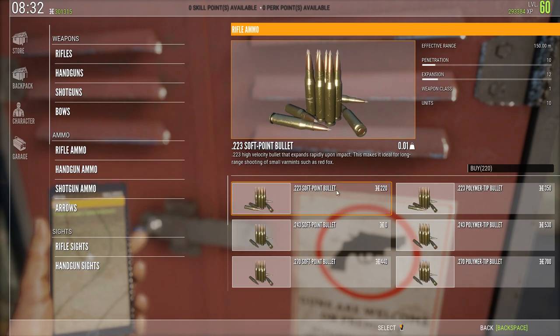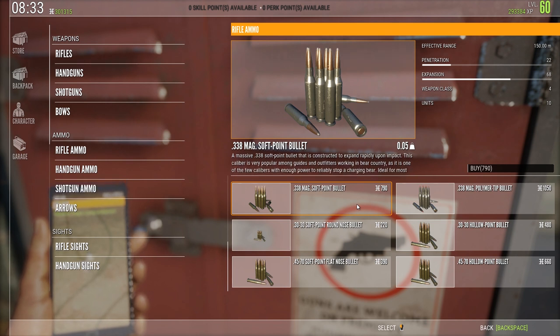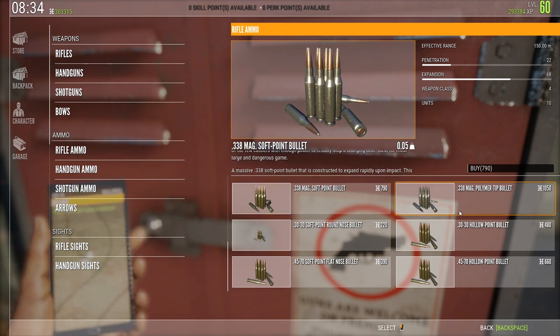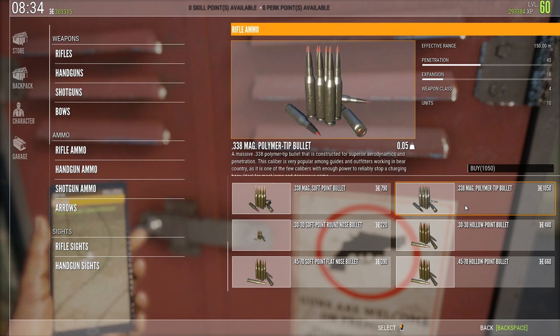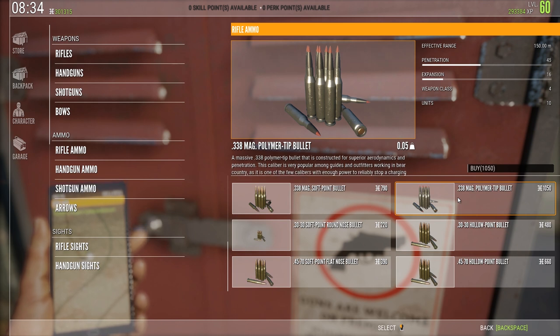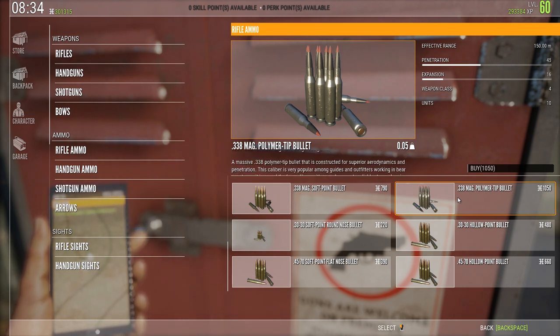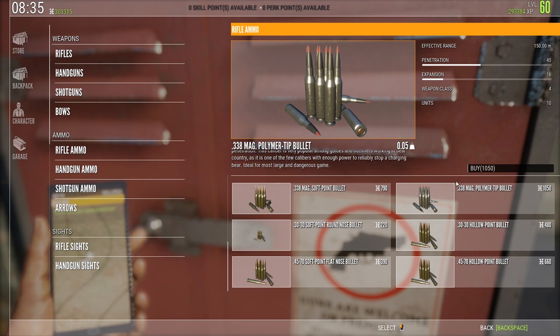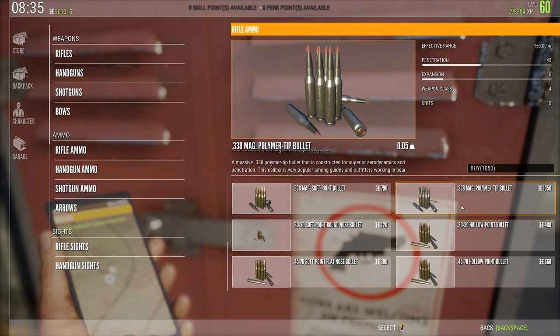There are two types of bullets for each of the rifles: the soft point bullets and the polymer tip bullets. If we pay attention to the 338 soft point bullets, you have a lot of expansion but not that much penetration. If you go for the polymer tip bullet instead, you have a lot more penetration and a lot less expansion. This doesn't matter too much — I haven't found it to be a big factor in killing stuff or not. I tend to go with the polymer tip myself, because I think it's easier to get spine and neck shots with them.